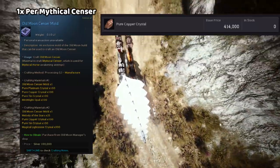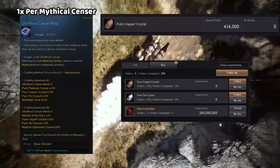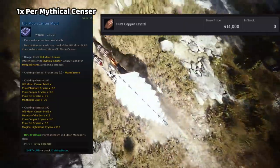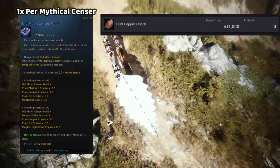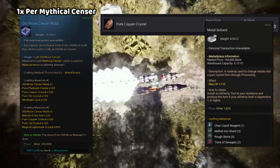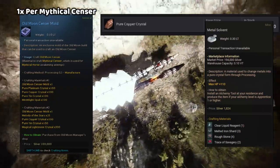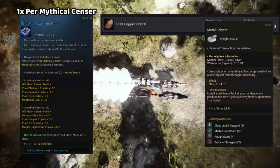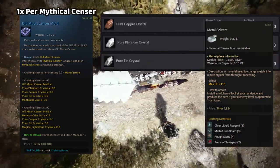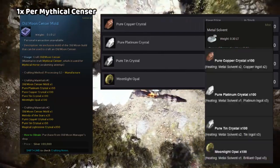The Pure Copper Crystal can be pre-ordered from the market, and gets fulfilled maybe once a week if you're lucky. It needs metal solvents and copper ingot, so if you have a copper node you can get plenty of these. Metal solvents require clear liquid reagent, metal iron shards, rough stones, and trace of savagery — so keep those materials to craft your own. Metal solvents are also used for the Pure Platinum Crystal, Pure Tin Crystal, and Moonlight Opal, making them a very important item for T10 acquisition.